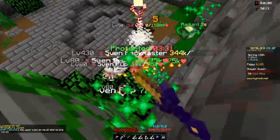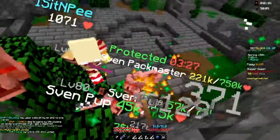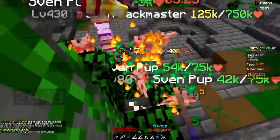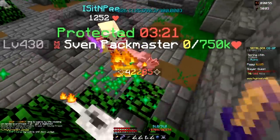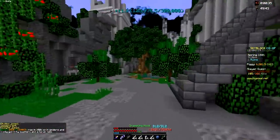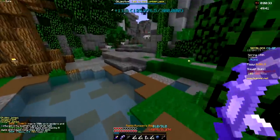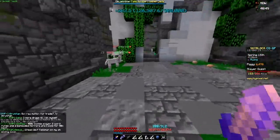Also, someone ended up getting around half a stack of wolf wheat catalyst, which is used to get wolf rings — that was super broken too. And for some reason, enchants don't work on Sven followers right now, which is also a bug.